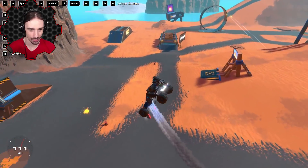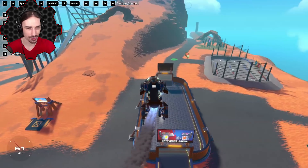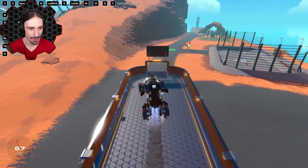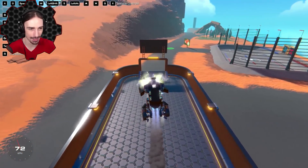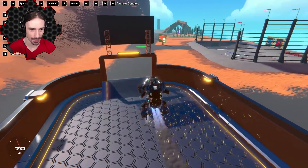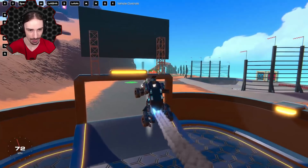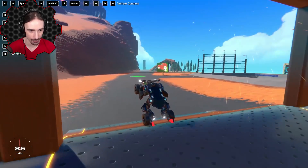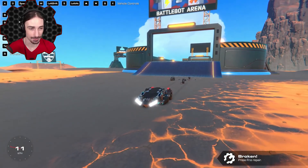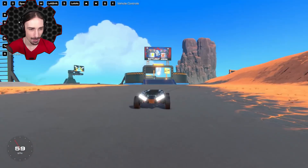Now I'm going to try to descend through the air towards that archway, then transform and land on the down slope of this jump. I don't know if this is going to work the way I want it to — and transform! Holy cow, that almost worked perfectly if the front wheels didn't fall off.